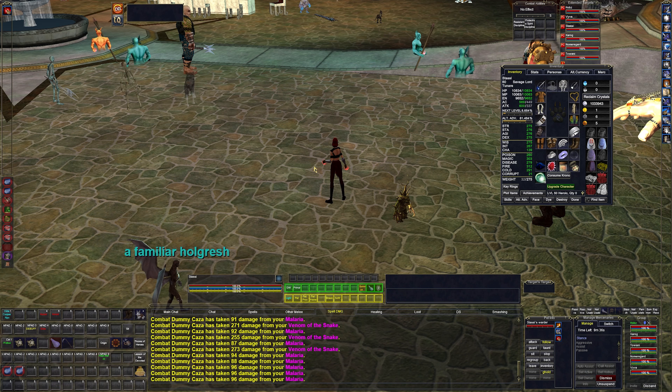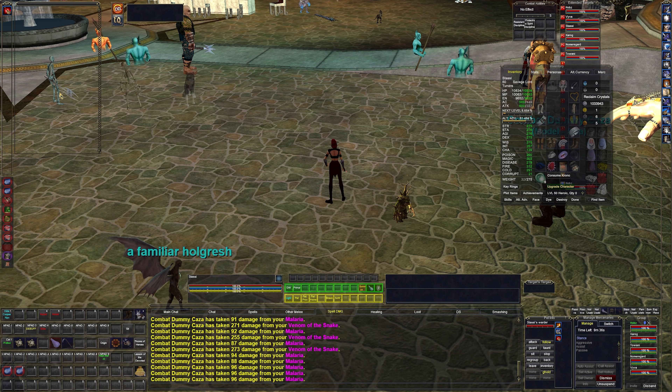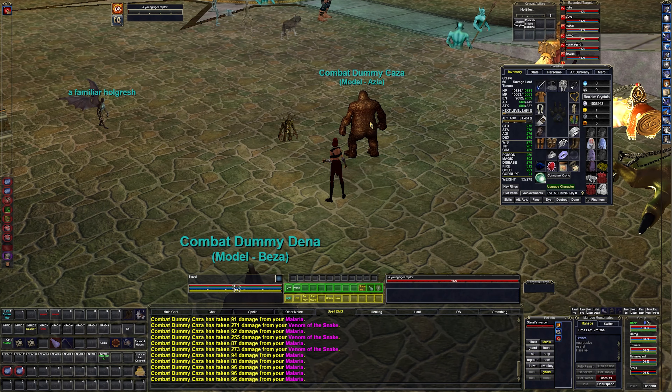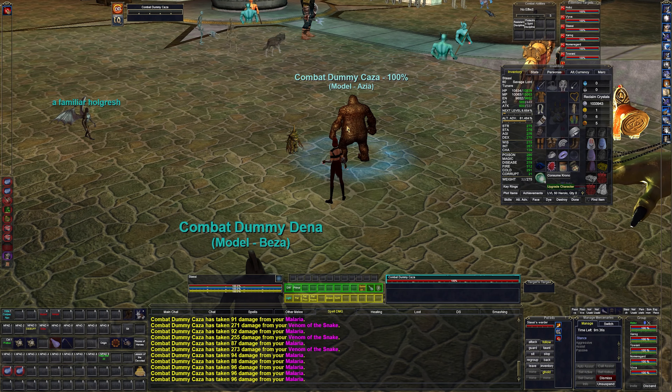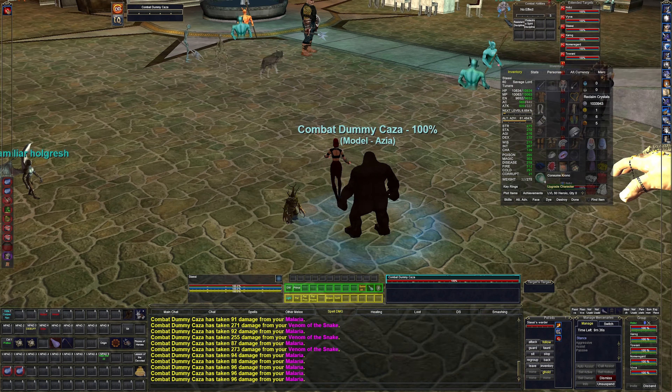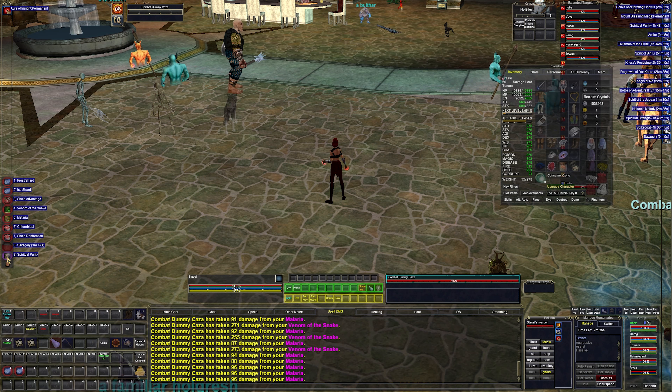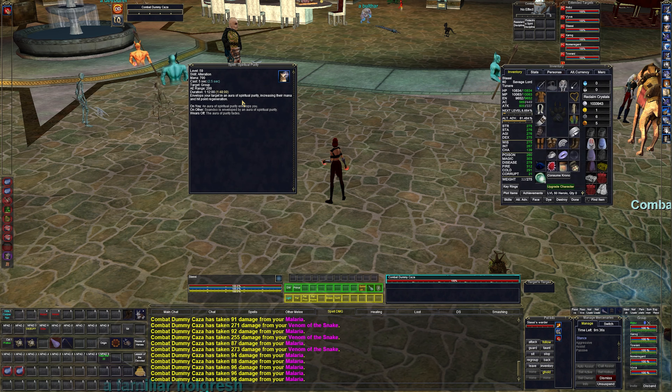Keeping Savagery on either me or the tank is probably going to be the best bet for the extra stats and attack. If I can get it on the tank I'd prefer that since I'm more actively playing him — I mostly just move the Beast Lord into position, set her to auto attack, and go from there. That's just the reality of playing a box character.